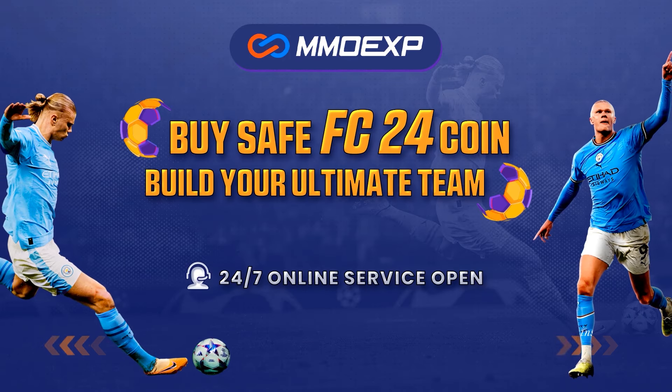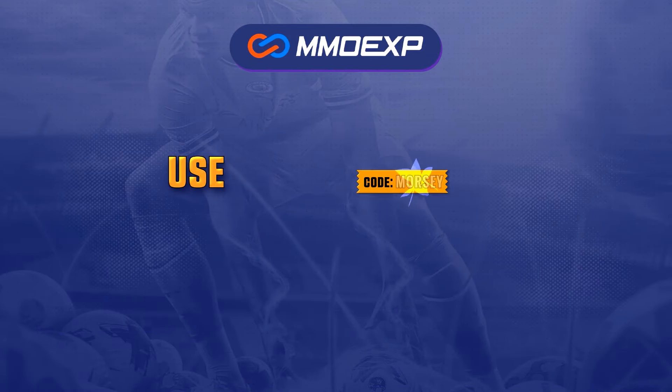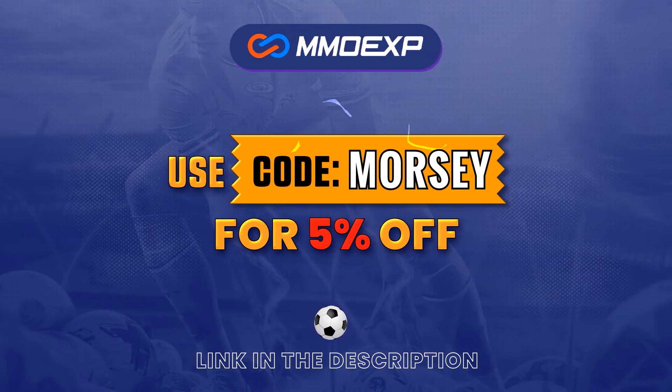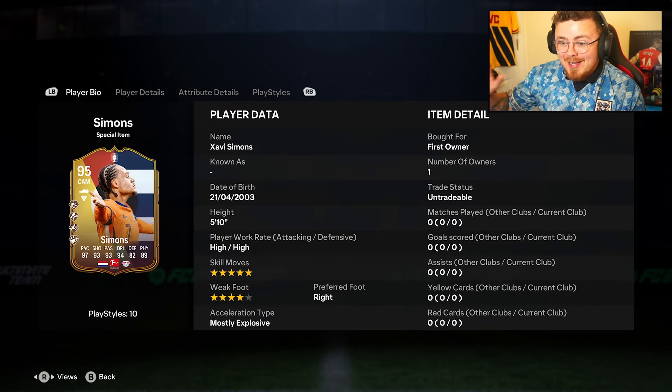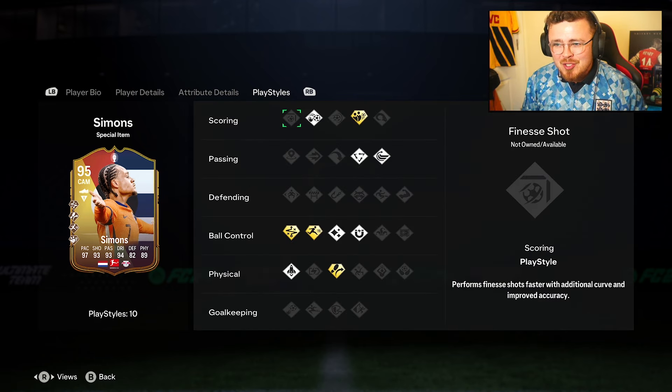For cheap and fast FC24 Ultimate Team coins, head over to mmoexp.com — link down below — and make sure to use my code Morsey at checkout to get yourself five percent off. Looking at the SBC, 381k which is priced really well in my opinion. Just off the back of that, these are live cards as well.